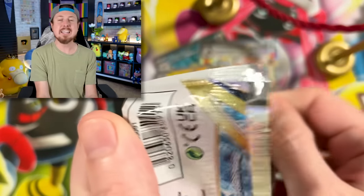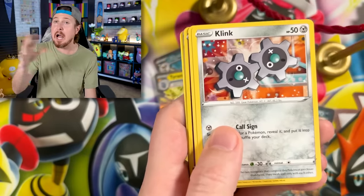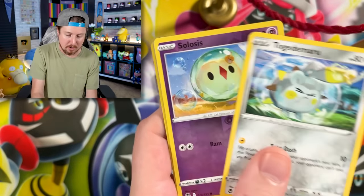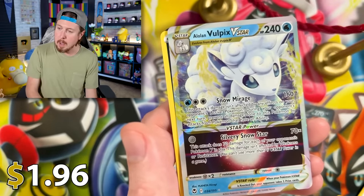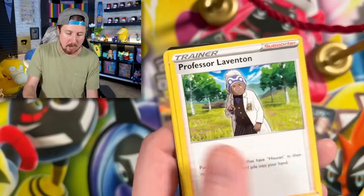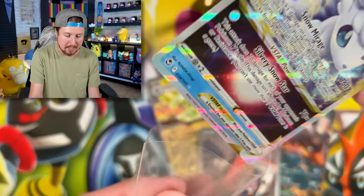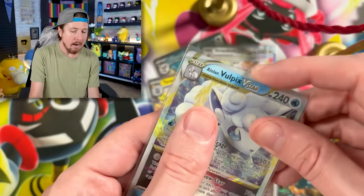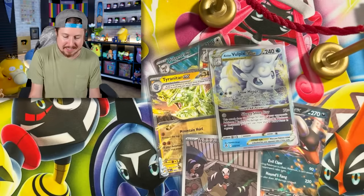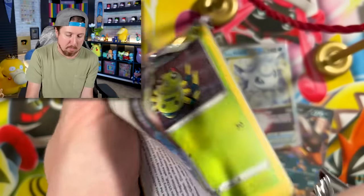Breaking family, let's go ahead and cleanse the palette with some Obsidian Flames while we open up some non-Obsidian Flames Pokémon cards. We got an Alolan Vulpix V-Star energy making an appearance today! Let's go ahead and sleeve up our Alolan Vulpix right there in the VIP section.